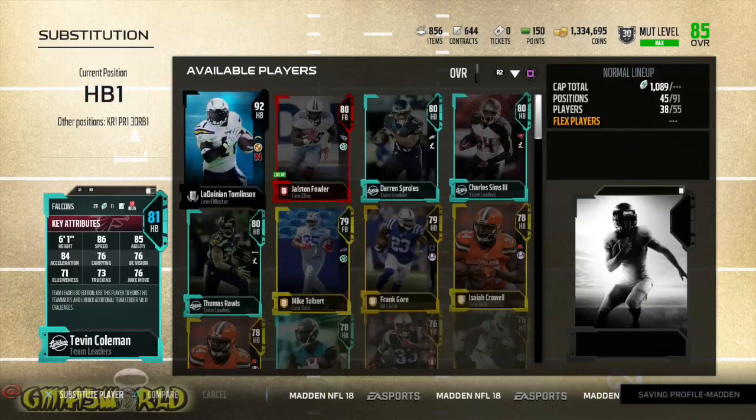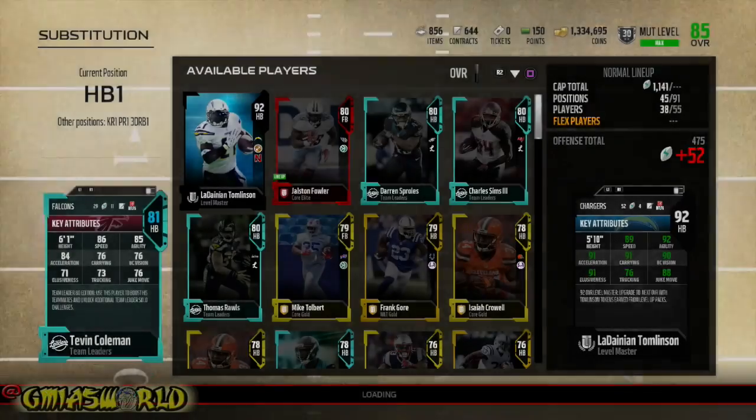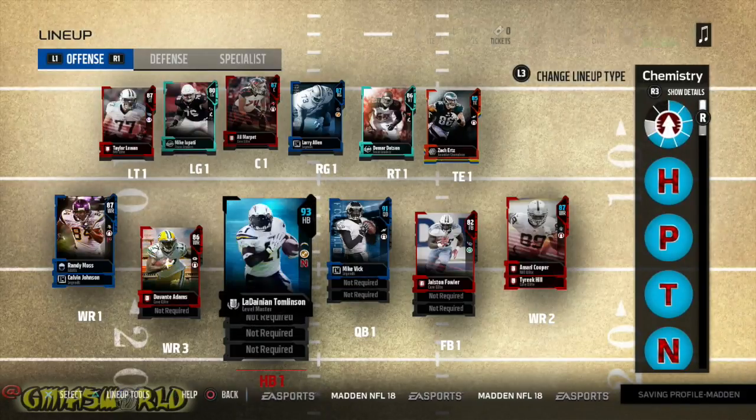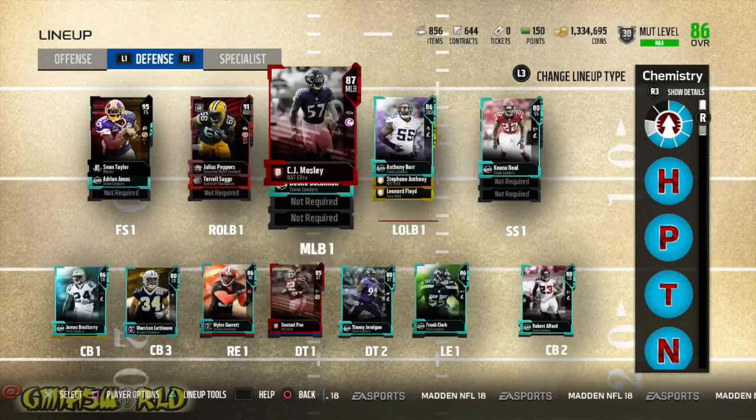I'm very, very close to OBJ, by the way, so that'll be really, really good. I got to actually put Tevin Coleman as my backup once I finish the Atlanta Falcons situation. I need to put Bradbury over here — I think I start the other dude on the other side. Stephon Gilmore — I probably should start Bradbury on that side. Why is there a 77 overall anywhere near my lineup? We'll put Verrett in anyway and flip it back over — Bradbury is going to stay there.